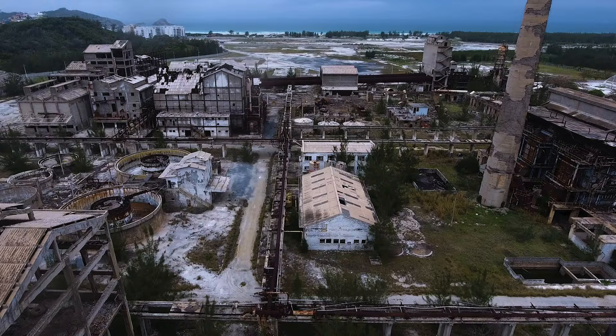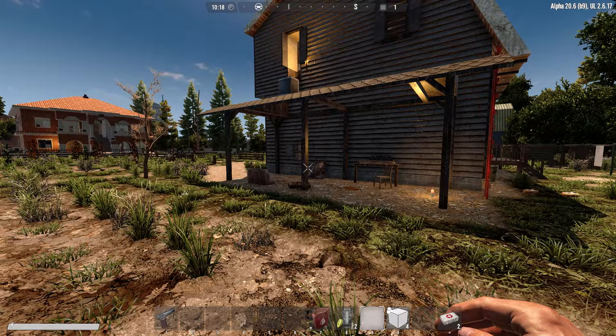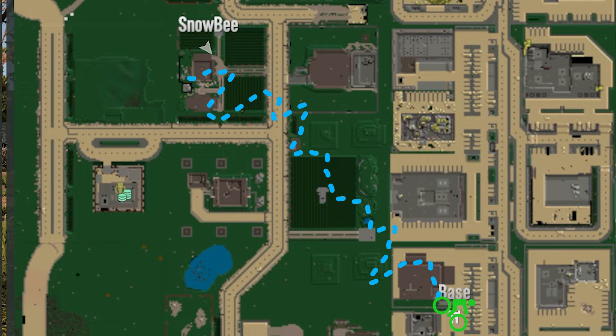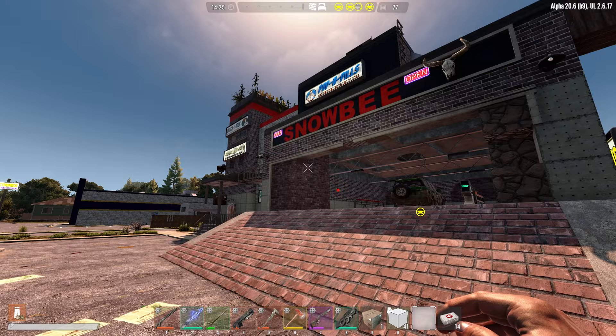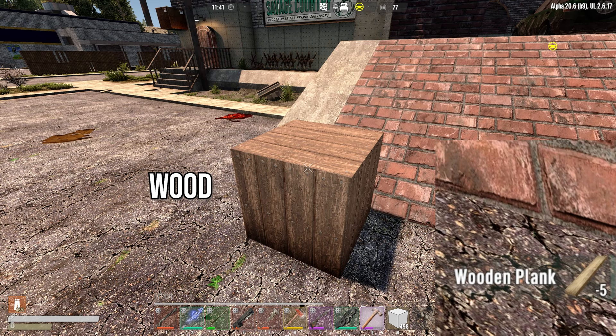By the end of your first week, you should have chosen a base — or even as early as the first day. If you choose wisely, you likely won't have to move later. Moving can be a pain in the butt if you have many items, as trying to carry and move things to your new base could take potentially ages. I moved from a house to the fire station after about two weeks and it took nearly two days with a bicycle. The bicycle in Undead Legacy has no storage, so trust me — make sure you either have better transport or move early.